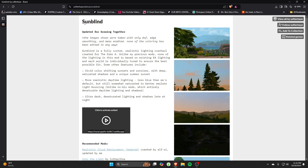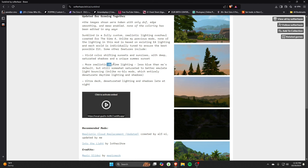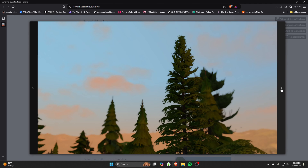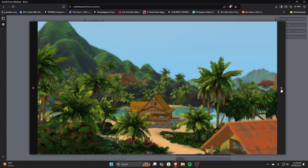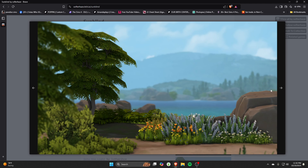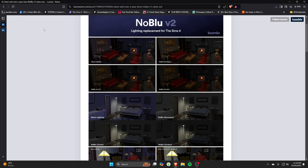Another mod I recommend is the Sunblind mod by Softer Haze. It's a realistic lighting overhaul that changes how sunsets look in the game, creates more realistic daytime lighting, and desaturates certain lighting and shadows at night. My game used to be really dark at night and super bright during the day, so this makes a huge difference. They also just did an update for the Lovestruck EP, so I definitely think this is a must-have for lighting.